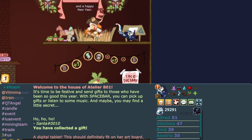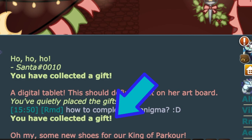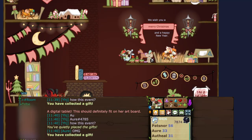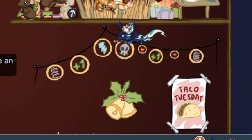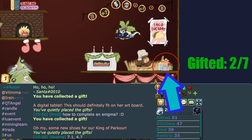Avoid the candle lights for this first gift as they have lava. Bounce on the hay to get back up to the gift pile and spacebar to collect the next gift. The second clue says 'oh my, some new shoes for a king of parkour' — go down to the chef hat mouse. From the art mouse platform, jump directly to the hay below if you can, then bounce to reach the skull icon faster and spam the spacebar there.